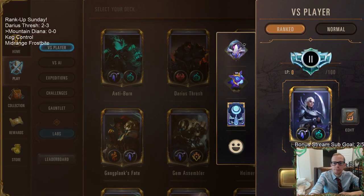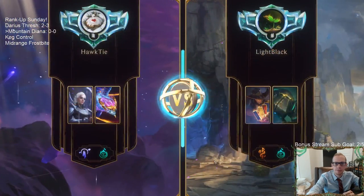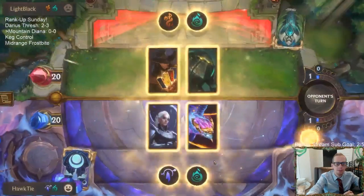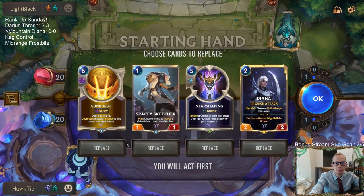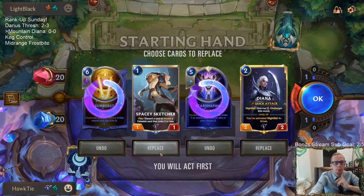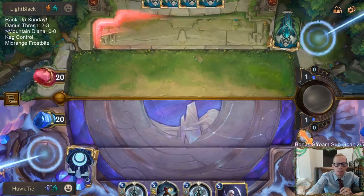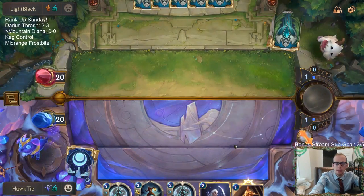Alright, let's go — Mountain Diana, five games in ranked, going deep. We're going against Twisted Fate. For the mulligan, I'm going to mulligan the expensive cards. Even Spacey Sketcher I'm not sure about, since we don't really play it on turn one. We'll keep the Diana and send everything else back. We got a Nightfall hand for sure.